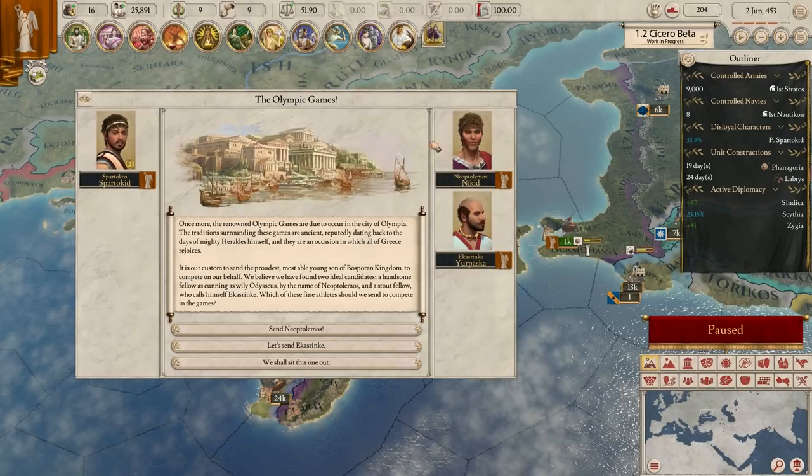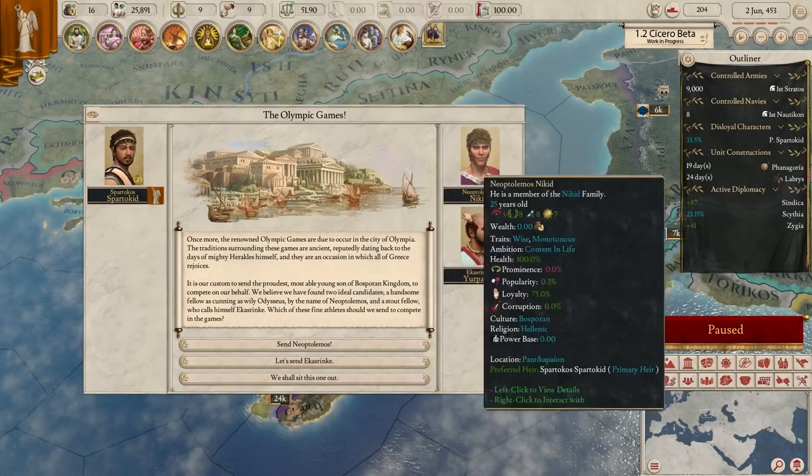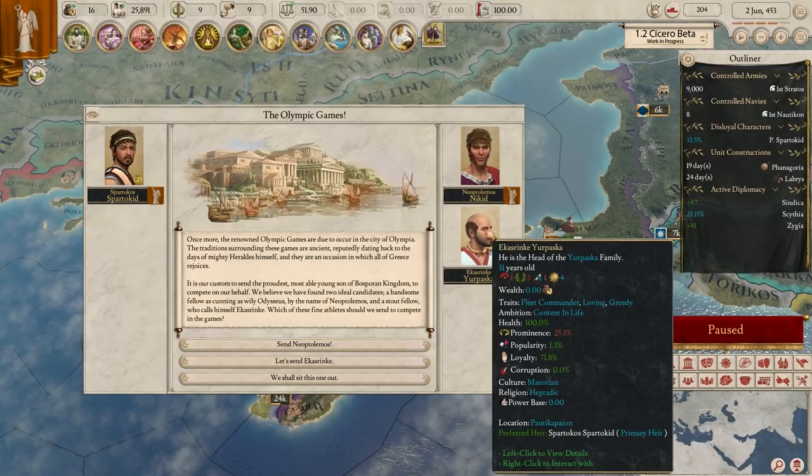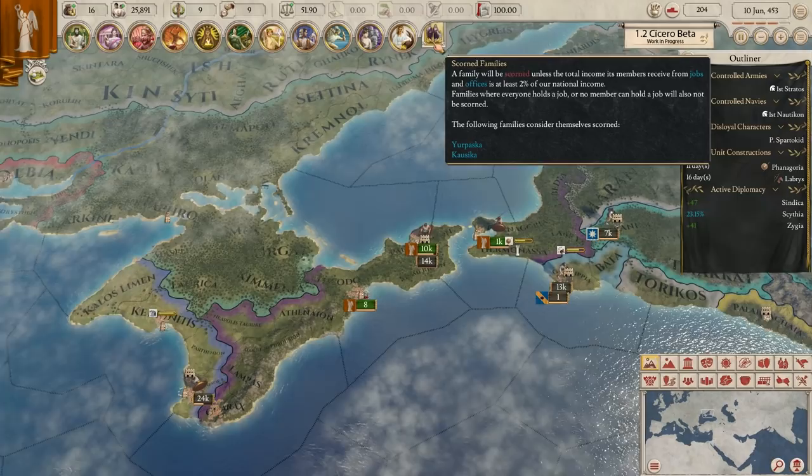The Olympic Games has just happened - this happens really regularly so I won't bother reading it in detail, it's basically just the Olympic Games happening and who do you want to send. We could send Neoptolemus, who is just a member of a family, or Eccasrinkle, who is the head of another family. If they don't have any jobs, you might as well just send them. This guy's younger so he might have a better chance. If they do well we might get a popularity boon and some other things.